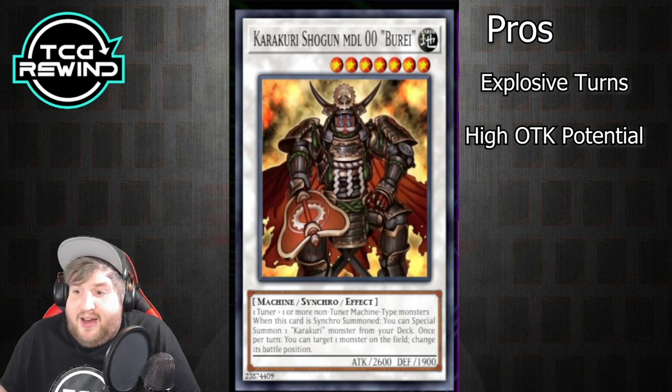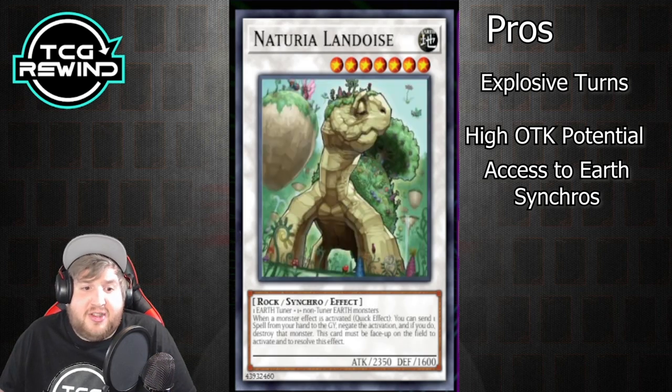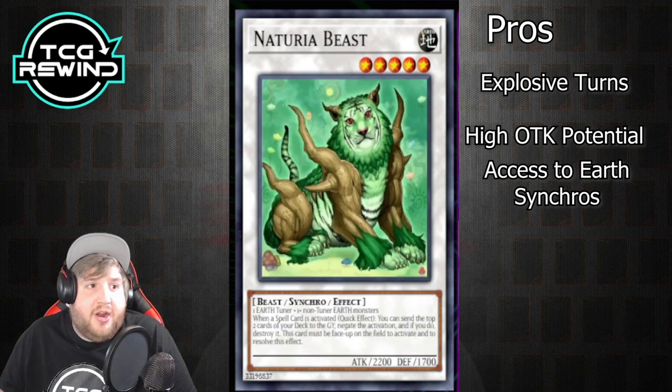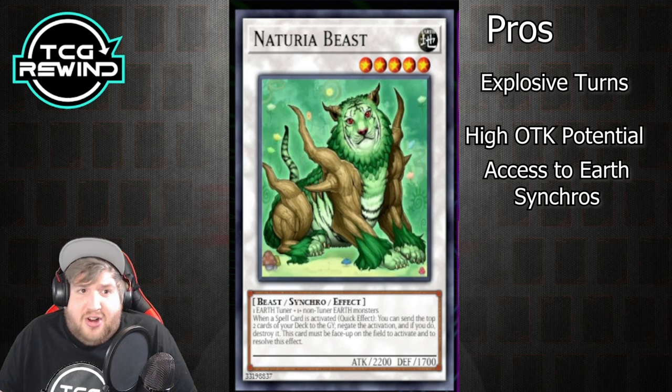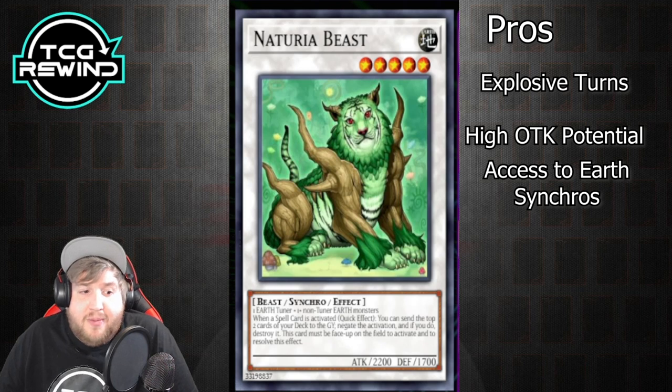They also have access to Earth synchro monsters that are really powerful. Since all the monsters are Earth, you have access to things like Landoise, which is extremely abusable in the deck. You can even go into Barkion or Naturia Beast — cards that are super powerful in their own right and only Earth-centric decks get to use them. So Karakuri benefits from that.